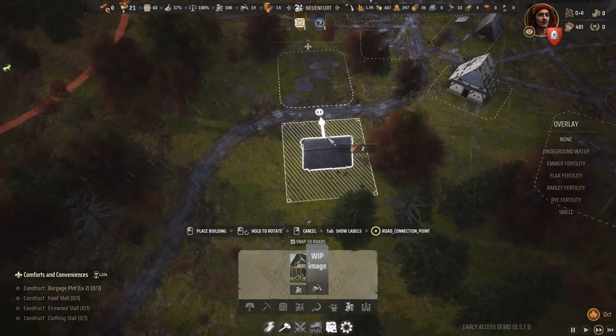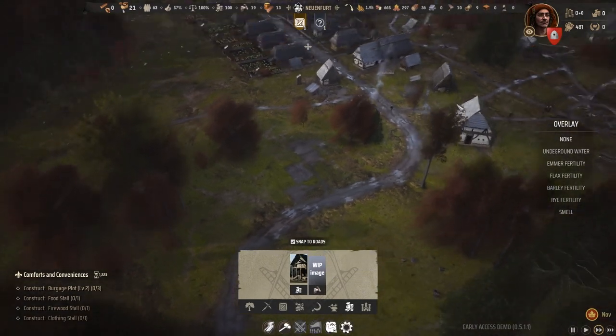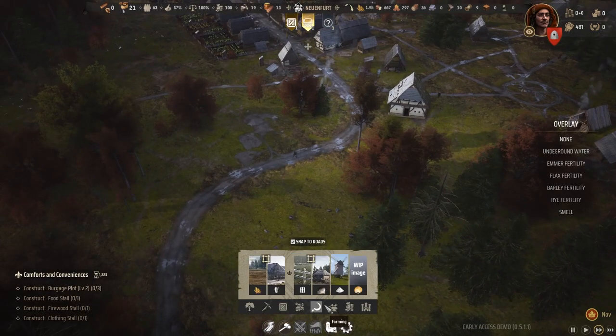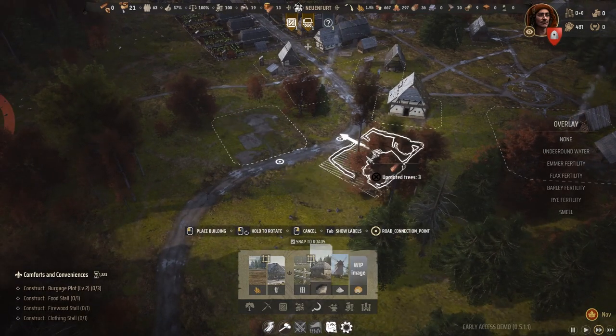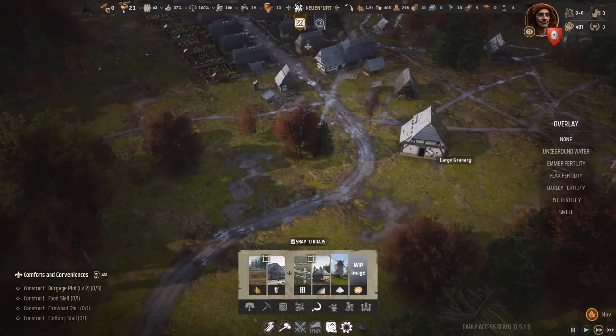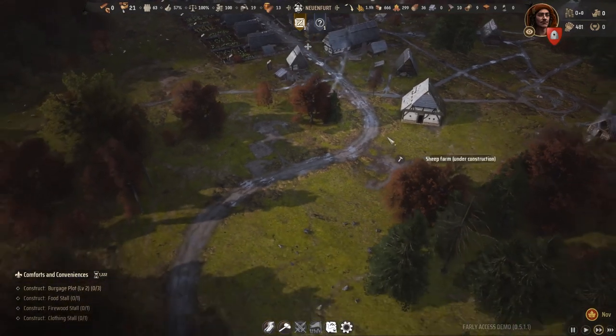While we wait for that to be built, let's also do the sheep farm. Let's build the sheep farm right around there — perfect place. We also have a granary right here, so I think that is a good place to have it built next to.